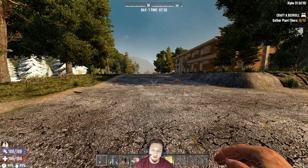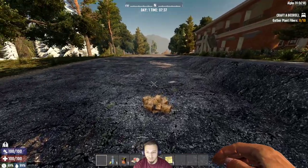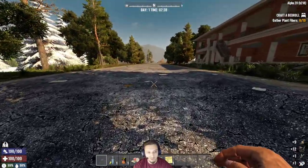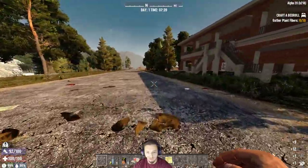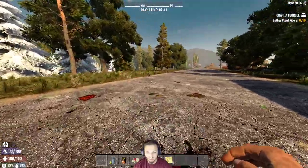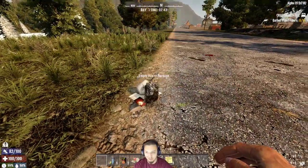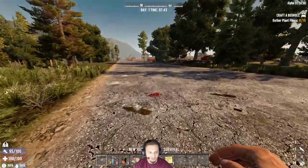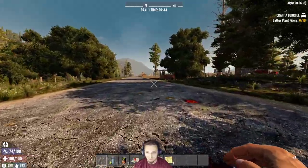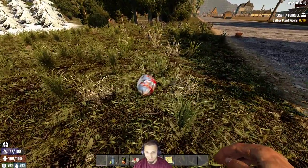Hey, what's up guys? We're here on 7 Days to Die. This is Alpha 20 Experimental and we're going to be doing a little bit of a series — a Warrior Difficulty Alpha 20 Hardcore Survival Challenge. I'm just going to try to survive as long as I can. I got a couple quality of life mods going on. Nothing too crazy like stack sizes, health bar stuff. We do have a stronger headshot mod, so you can get those zombies down with a lot less hits to the head.